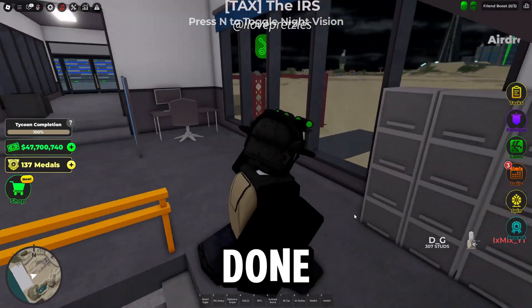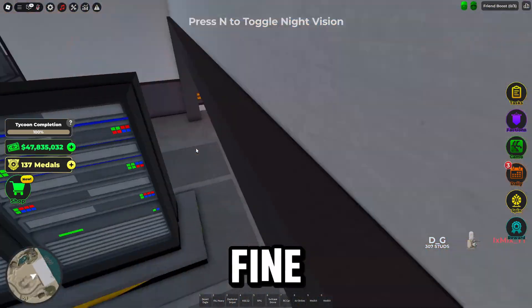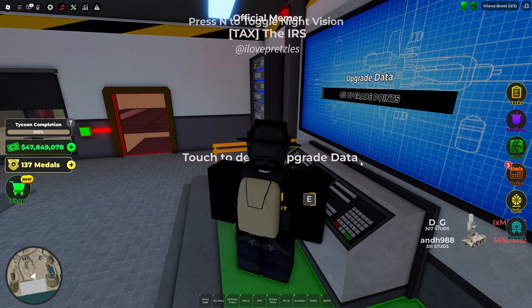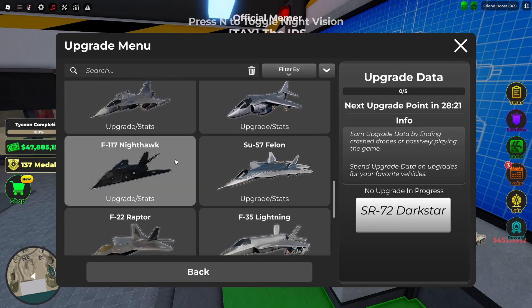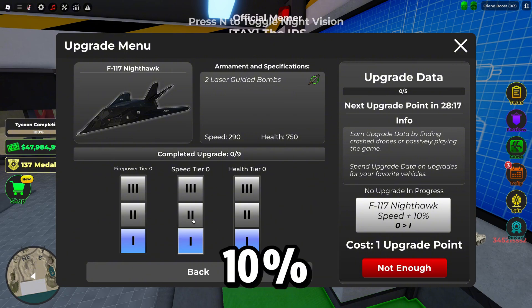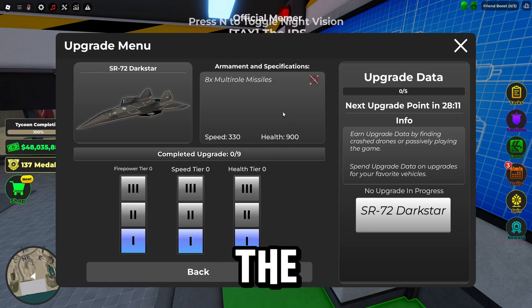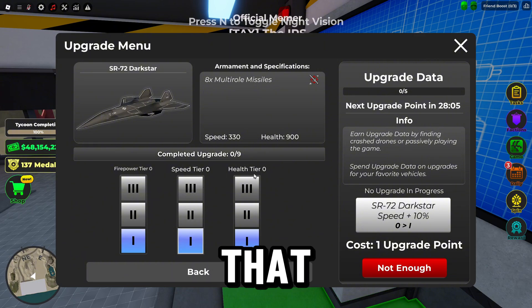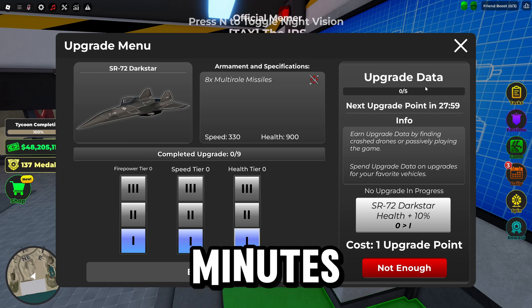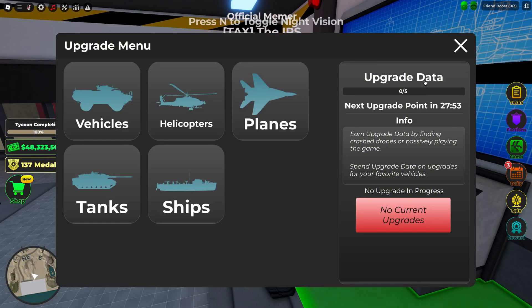Okay, it looks like we are done now. It did use a lot of metals, but that's fine. Let's open the upgrades. Let's check out, I don't know, Nighthawk. You can upgrade by 10% health, 10% speed, 10% firepower. I heard that the Darkstar is the new fastest vehicle in the game — if you could upgrade its speed by 30% more, that would be crazy. Higher upgrades cost more upgrade points — 30 minutes for one upgrade point. And I guess you can choose where you want to put it. Pretty cool.